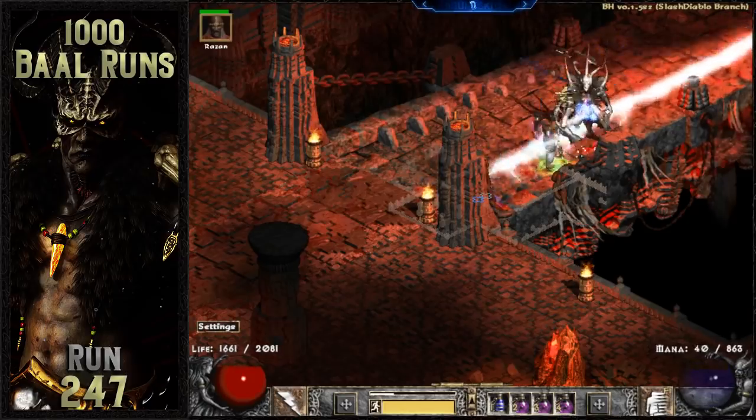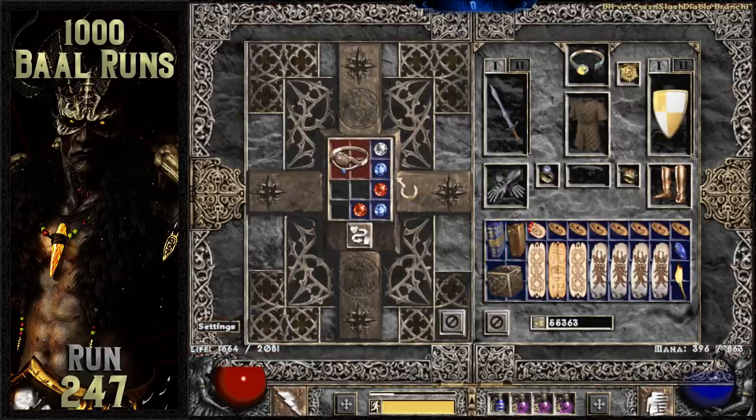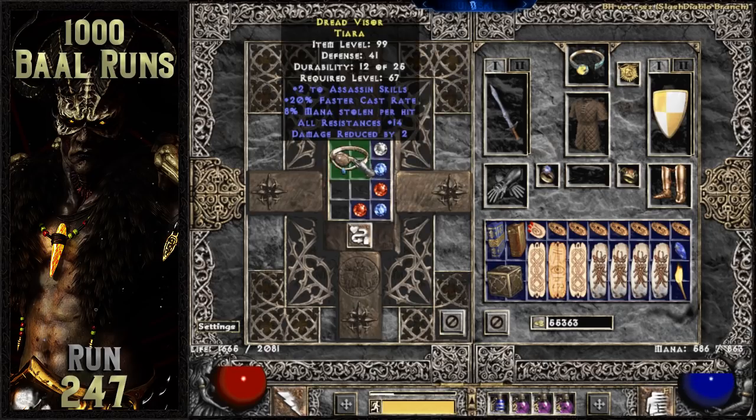I typically never find very useful rare items on these human bot projects, but that changes about a quarter of the way into these runs. Baal drops a rare tiara that rolled 2 to assassin skills, 20% faster cast rate, with 14% to all resistances. In most scenarios Shako would be a better helmet to use on the assassin, but this circlet could be useful for a dual claw wielding trapsin depending on the other gear used.